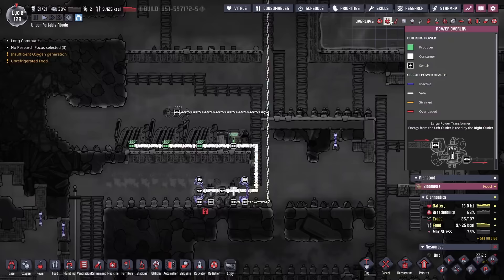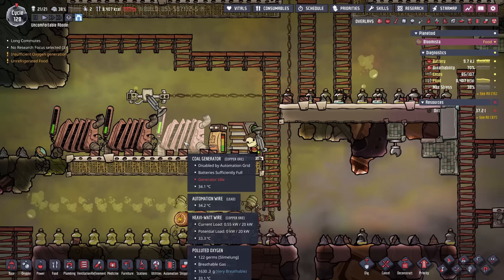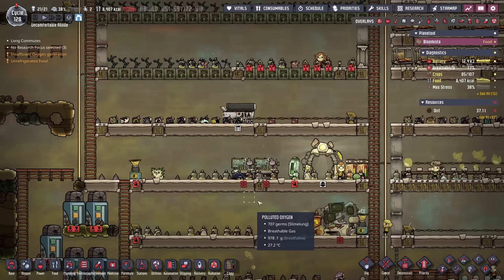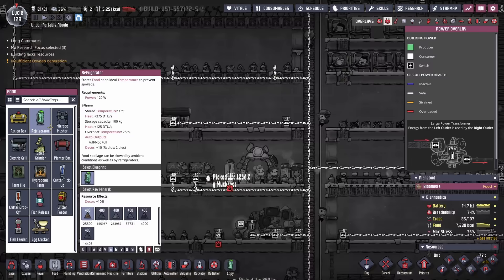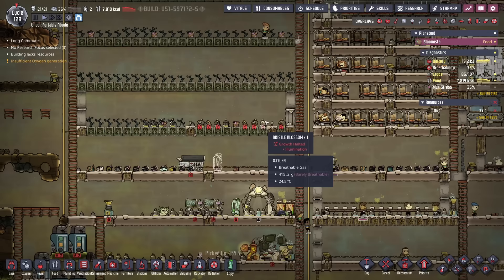The power situation looks a little bit better. We have plenty of coal, and considering we're not using a lot of power on the colony, these three coal generators should have no problem keeping up for the foreseeable future. We'll set these on 90-60. We have some oxygen diffusers running and this electric grill, which we need to get set up — pickled meal forever. We'll put one nice refrigerator there. I also just realized there were actually some bristle blossoms in here — that's why there were lamps. But we're not doing bristle blossoms right now.